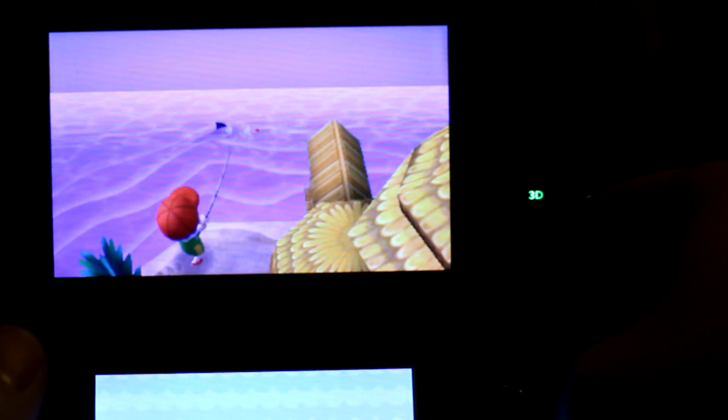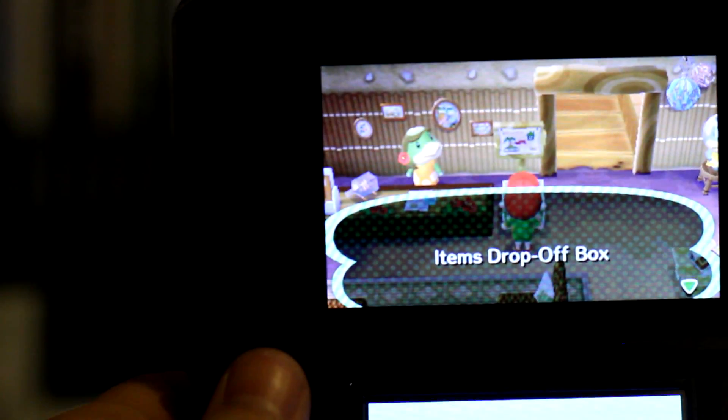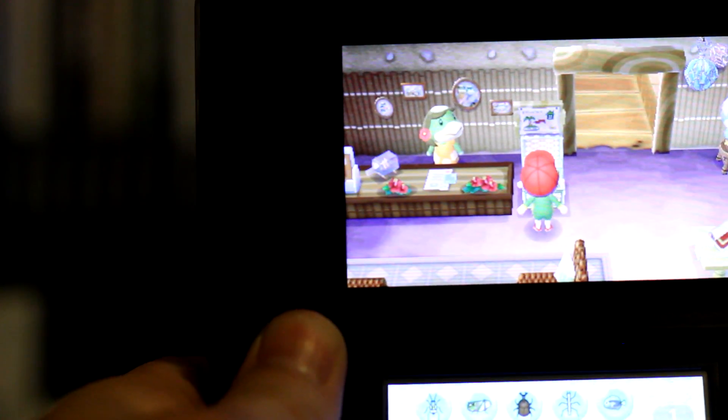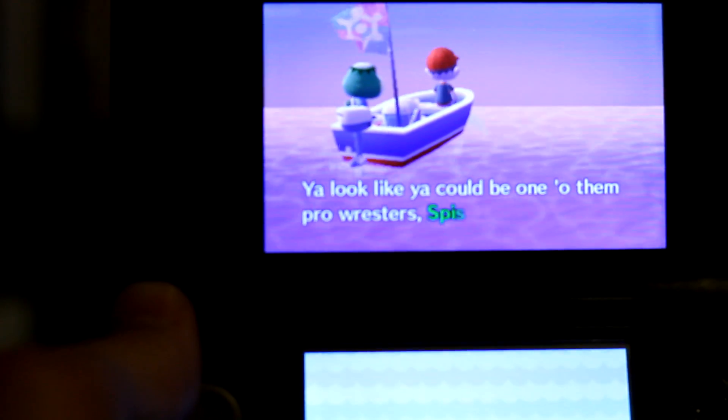Now the next one here — it's a hammerhead, and he's worth 8,000 bells. That's going to be the main shark you find around here. If you find you've got enough, go to this box. You've got to put all your stuff in it before you leave. If you don't, unfortunately you lose it all — so make sure you do that. First time we tried that, we didn't do it. I lost everything.